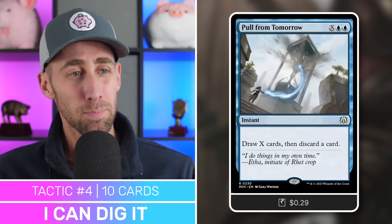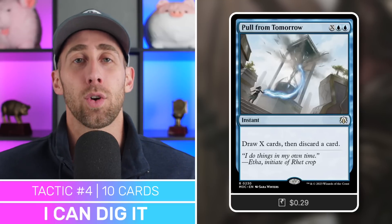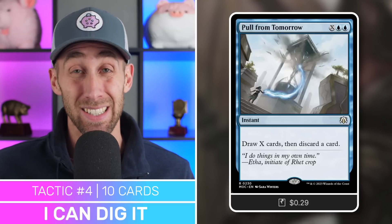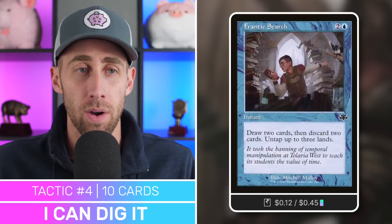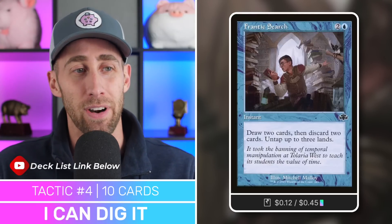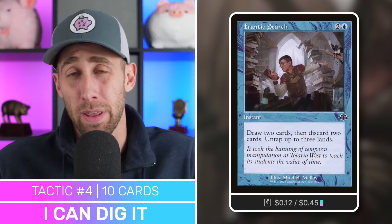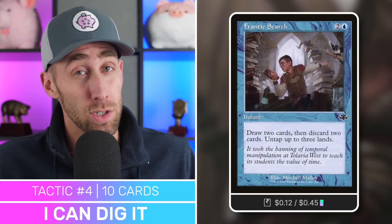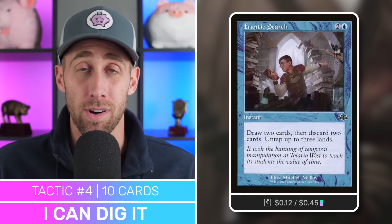We've got Brainstorm — instant for X blue blue, draw X cards and discard a card. Just a great, incredibly efficient draw spell at instant speed. Discard the Binding Blade to get it in your graveyard if you need to. Moving on, Frantic Search — draw two, discard two, untap three lands. With bounce lands, this could net you mana, which is really nice. And again, it's basically a free looting effect — draw two, discard two, dig deeper in your deck, get that Binding Blade in your graveyard if you need to.